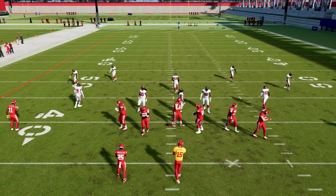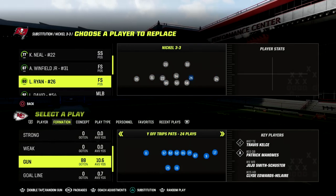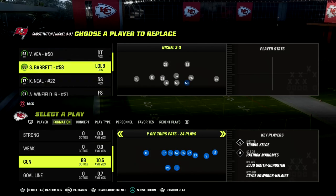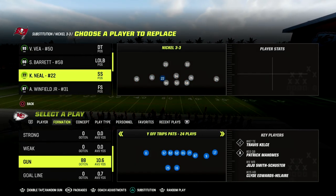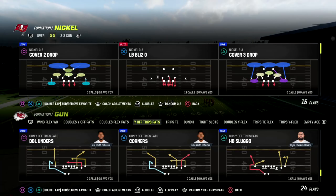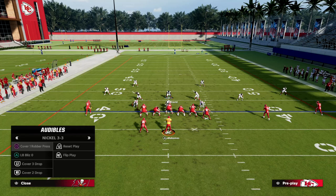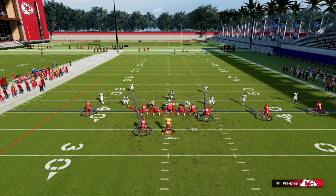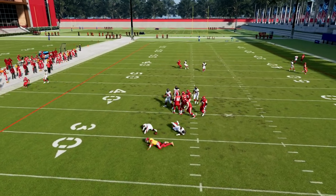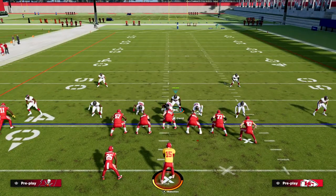By coming out of Nickel 3-3, we get better and more streamlined adjustments. I can put safeties at the linebacker position, which means faster players who can get instant pressure at the quarterback. They also react in coverage better than linebackers. If I come out in any play, I can audible over and hit Mike with Zero — we're in the same basic defense, but with safeties down here and it comes in much faster.